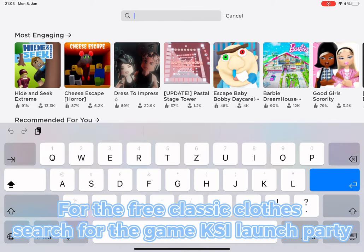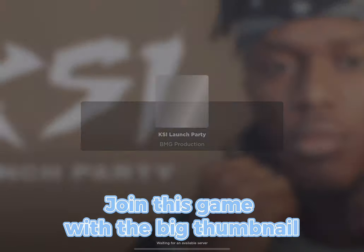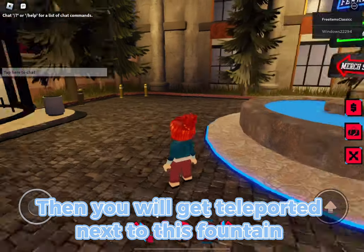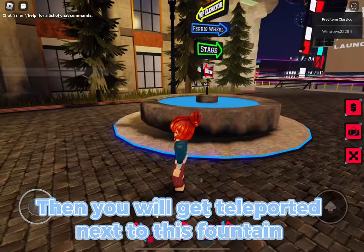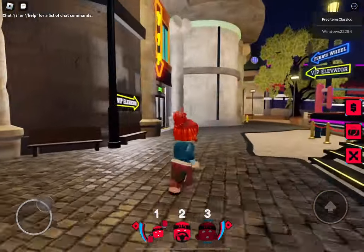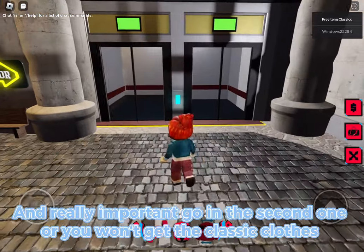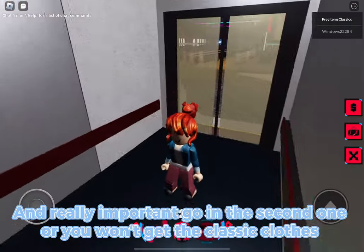For the free classic clothes, search for the game 'Key Z Launch Party' and join the game with the big thumbnail. You will get teleported next to a fountain — follow where I go. Go to the VIP elevators, and really important: go in the second one, or you won't get the classic clothes.